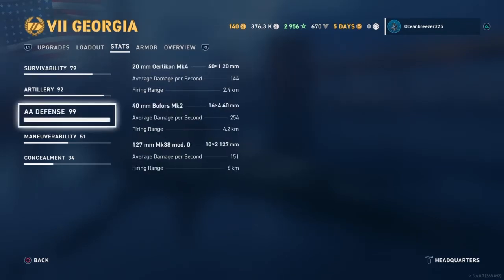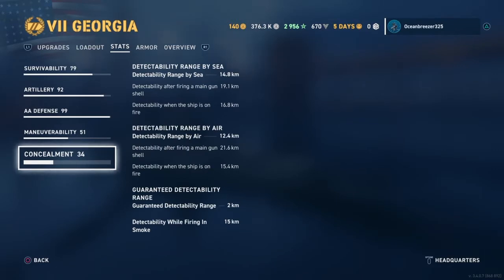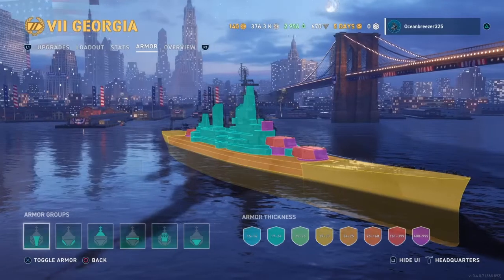Your AA defense is a cool 99 points. Maneuverability: max speed is 33 knots base, turning circle radius of 890, and a rudder shift of 17.3, which is not at all bad. Concealment is lackluster at 14.8 — not the greatest, not the worst. Detectability by air is 12.4. Your smoke fire penalty is just garbage because you have 18-inch guns.